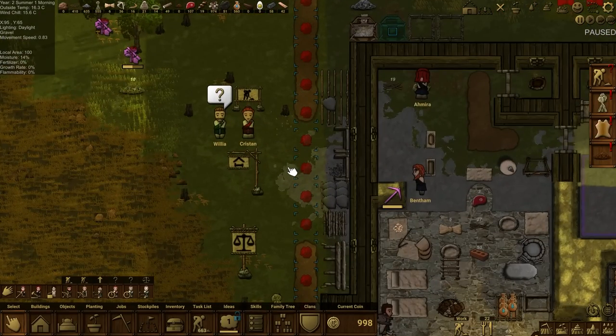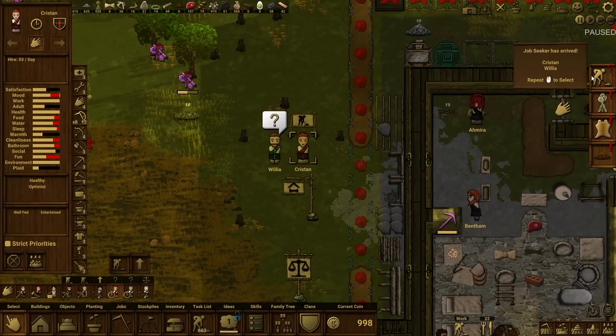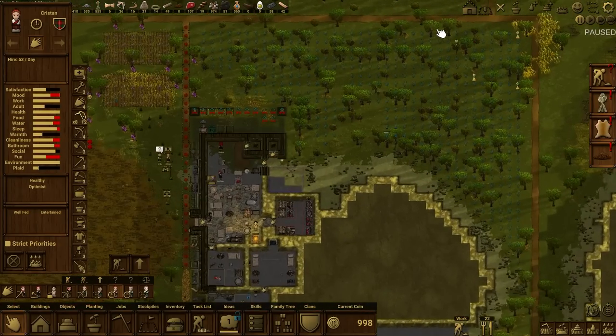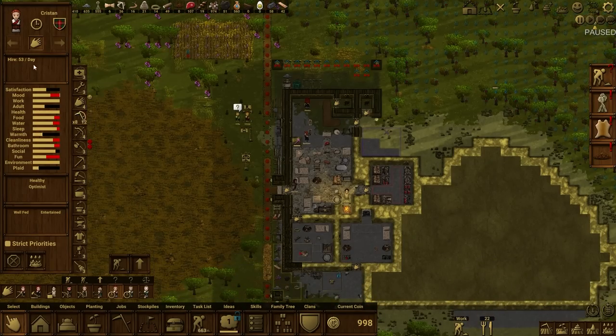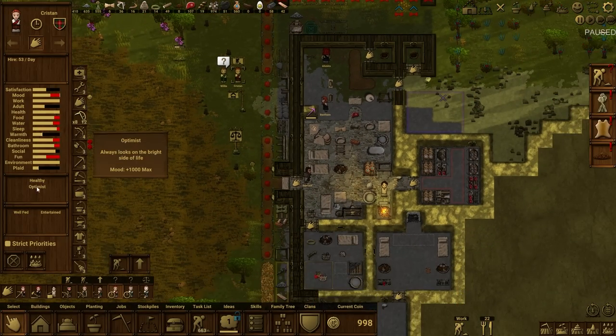With that information, we're probably going to change this room further — setting up a proper inn of sorts, but that comes a little later. We've got two jobseekers: Kristen and Wilia. Kristen costs 53 coins a day with a harvest skill of 12 out of 18 — very good — but that's quite a lot of money and she won't be joining the family. She is healthy and an optimist.